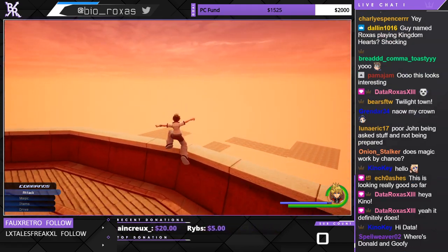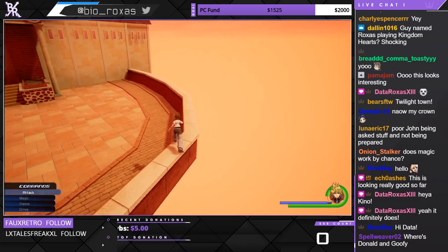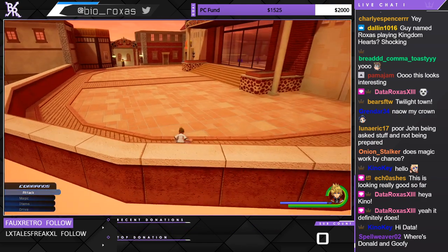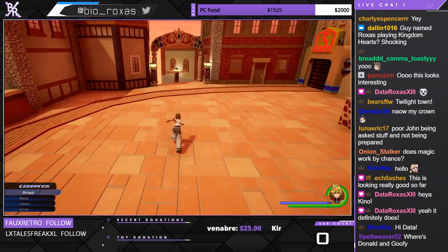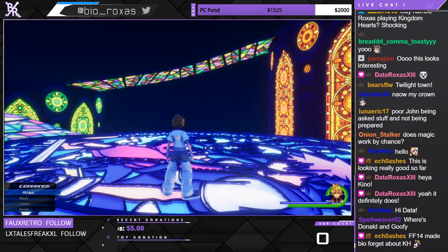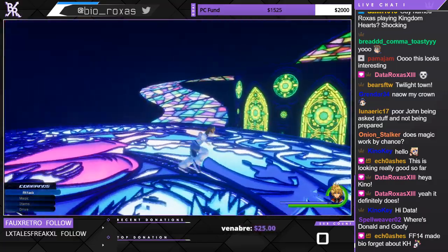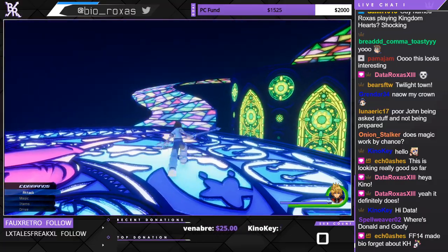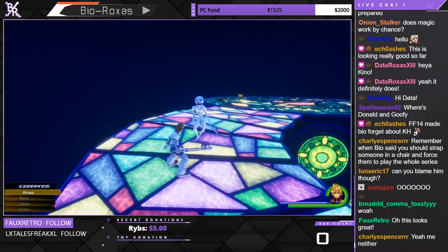I figured that would be easier so you can reset the player if it breaks sometimes too. It shouldn't break hopefully, but we'll see. I love the Station Awakening — it already looks great. You added enemies there too? Oh okay, let's get to dual wielding.